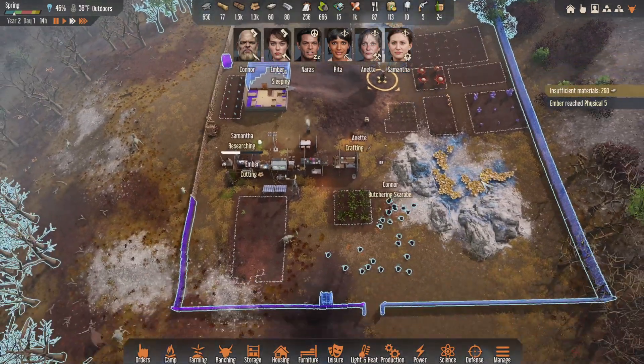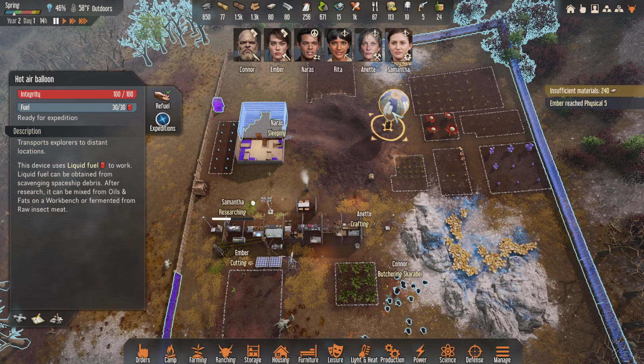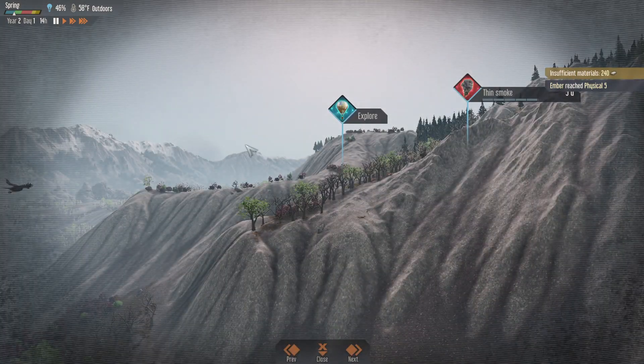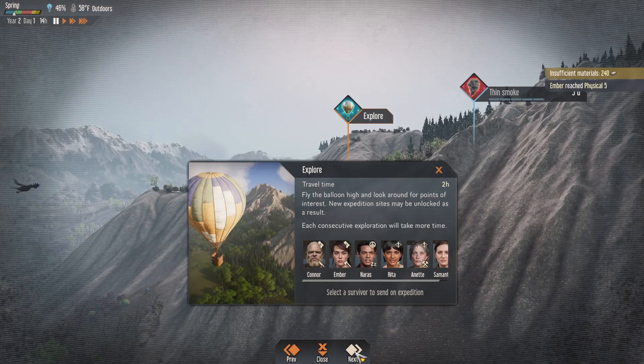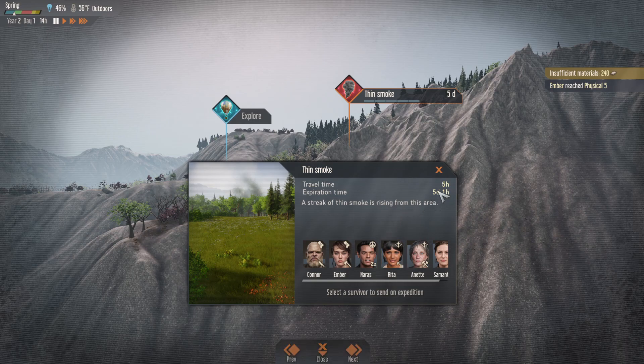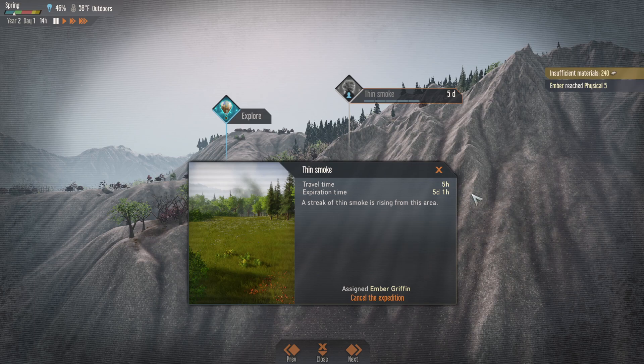Let's speed things up a little bit. We might have a little adventure we could go on. What expeditions do we have? We have just basic exploring, and a streak of thin smoke coming from this area, which could be a smoke signal — that could be someone else. It's just five hours to get there. I feel like we should do it. Serves like a survivor. Ember is really good at that. Okay, Ember, you're on your way.